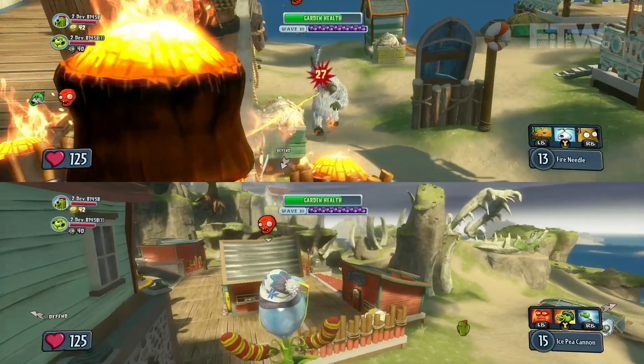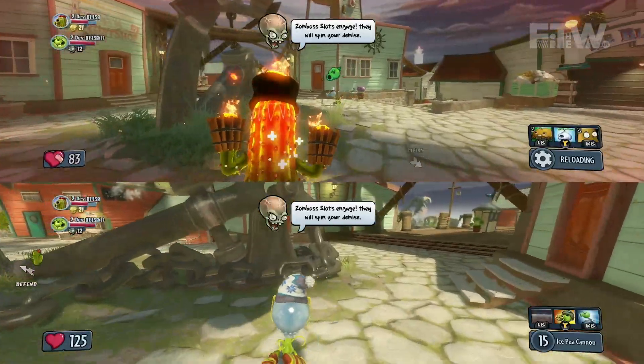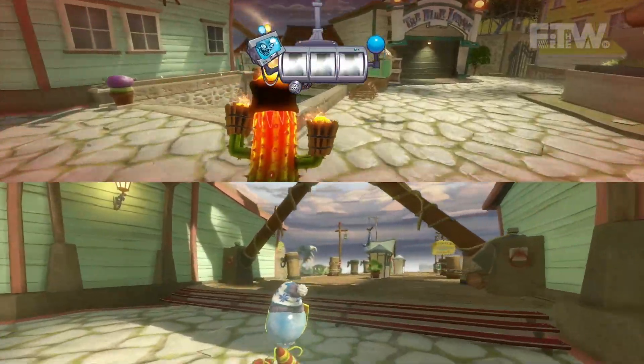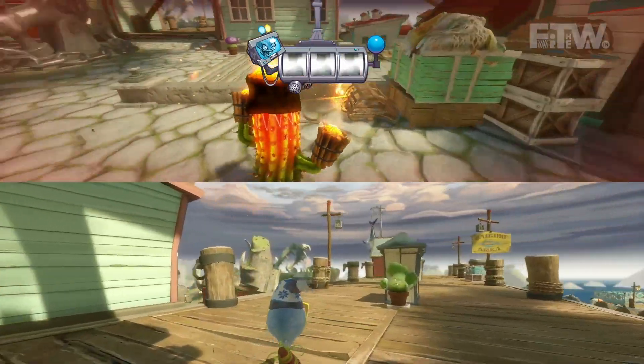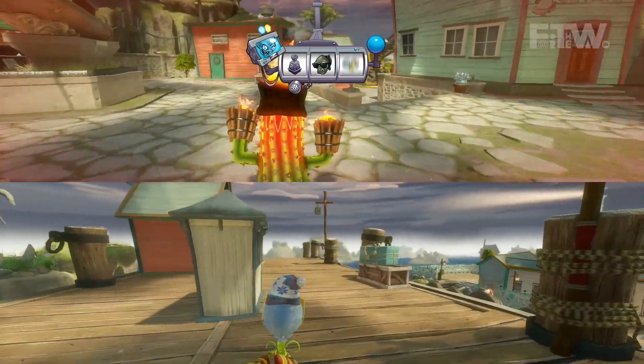What other types of zombies are you going to fight in this mode? There's going to be a lot of different boss-type zombies that show up in later waves. We have a feature called Zomboss Slots, which is a slot machine that spins and chooses the boss characters that are going to appear every four to five waves. That's a tombstone — it's like a spawner for zombies that'll appear somewhere in the map and they'll have to take it out.